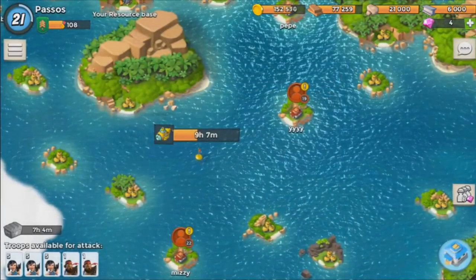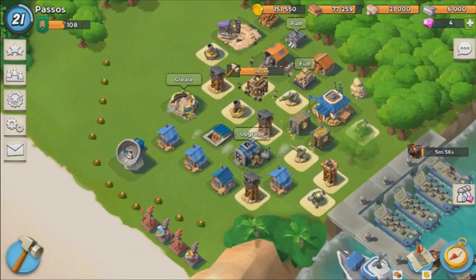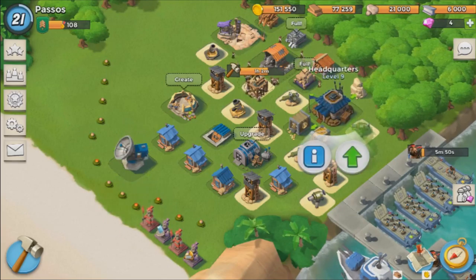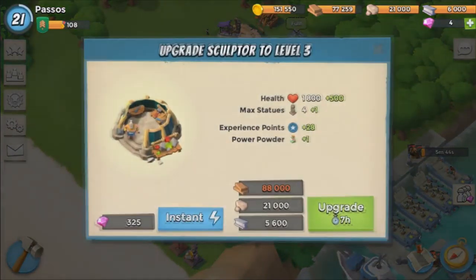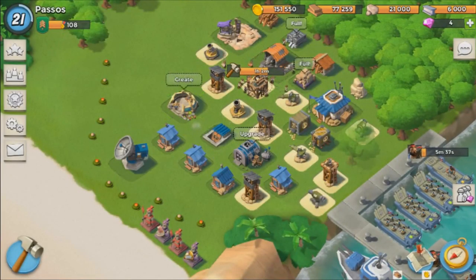I'm just gonna replenish my troops and go back to my villa. As you can see, my radar can still be maxed at level 9 — I haven't done it because I just recently got my headquarters to level 9. My sculpture can also go to level 3. I really need to get that done because I really need those extra statues.